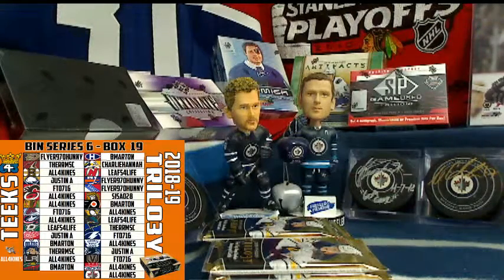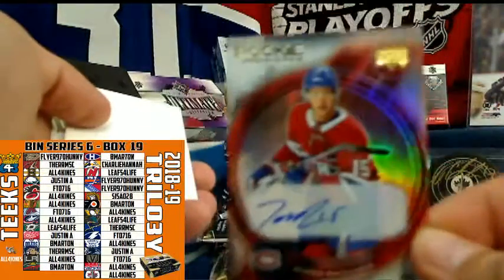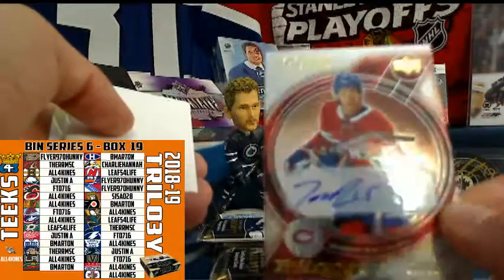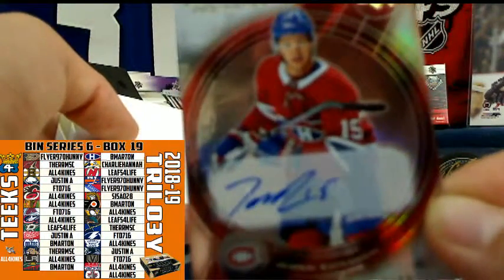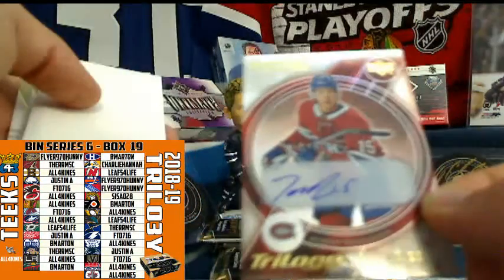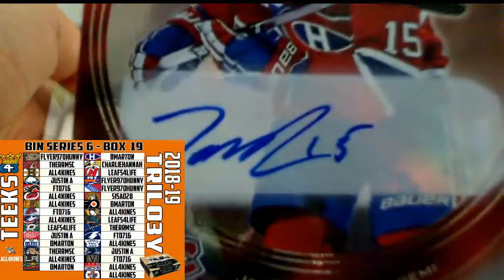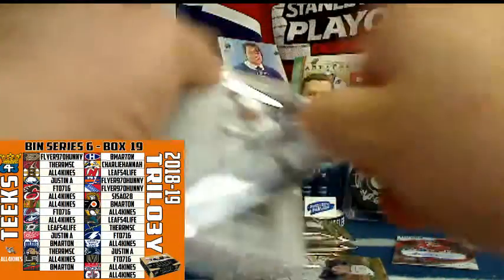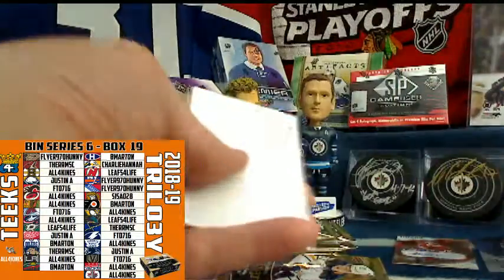Good luck everyone! Right off the hop for B Martin — finally a huge hit for Bill! Jesperi Kotkaniemi numbered out of 99, rookie autograph, one of the top rookies of this year. Bill's going to like that one — that is a ten-point card for the Montreal Canadiens and B Martin, congratulations buddy. Next up for your Winnipeg Jets, Patrick Laine — a two-point card for Chuck.